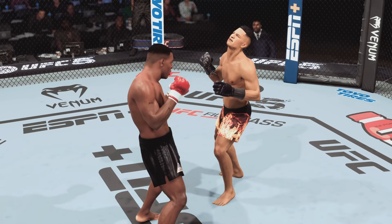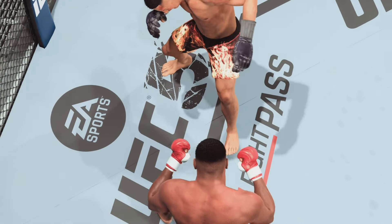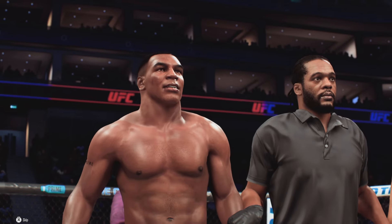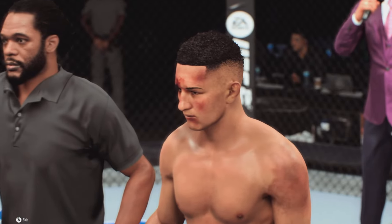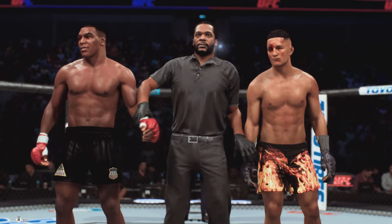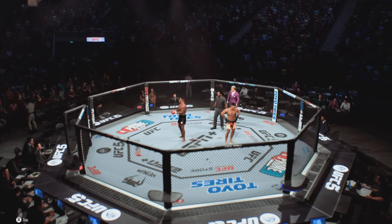As we await the judges' scorecards, DC will look back at his handiwork — he had it all going from a striking standpoint tonight. It was very entertaining to watch someone be in such a great state of flow in regards to the stand-up. He said tonight we would be very impressed with his performance, and I am thoroughly impressed. Here is Bruce Buffer. Ladies and gentlemen, after three rounds, we go to the judges' scorecards for a decision. All three judges score this contest 30-27. Iron Mike Tyson getting it done in the UFC yet again. A lot of people had some pause when he transitioned from boxing to mixed martial arts, but the proof is in the record.